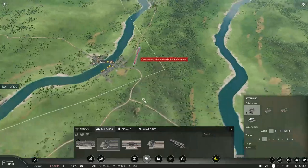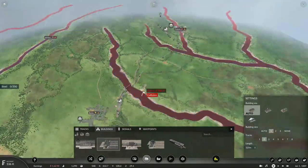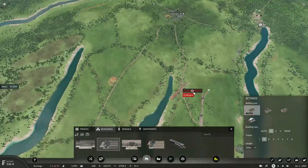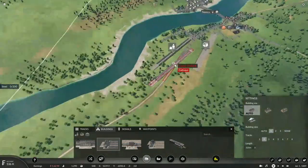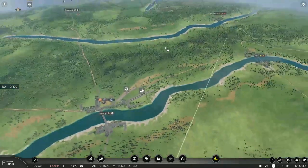We should also connect to a couple of other towns too, such as Verdun. The main line will curve off to the left again, but this time it will head to the town of Verdun and then through the hills towards the town of Nancy, which we'll be covering in the next episode.